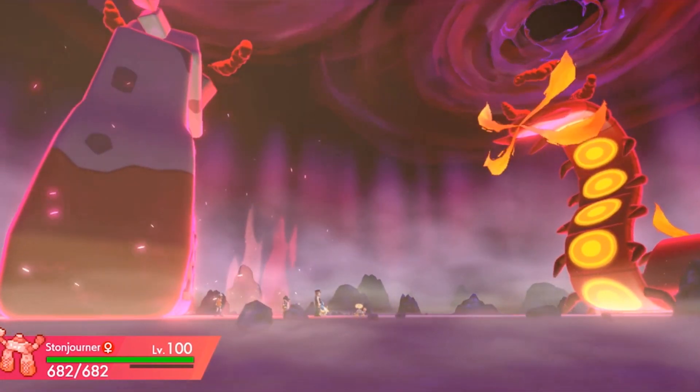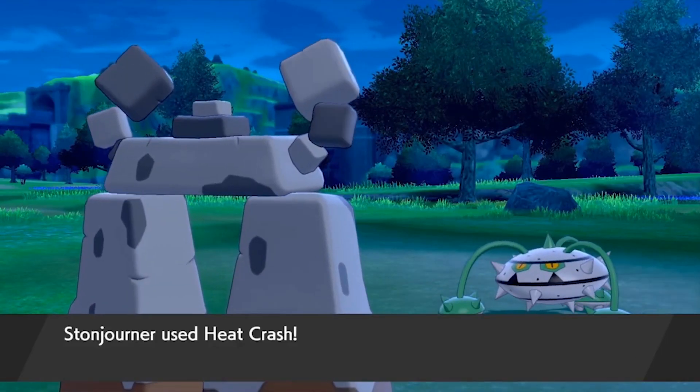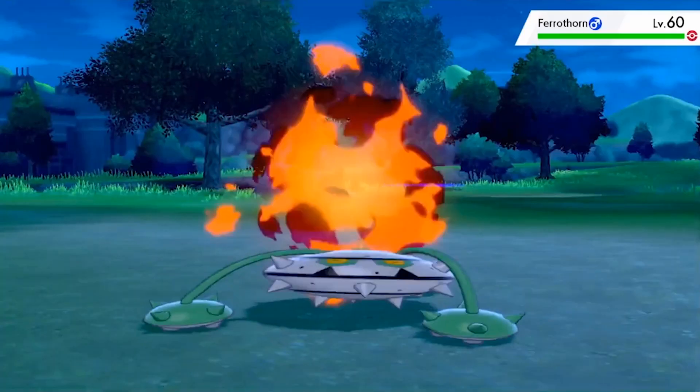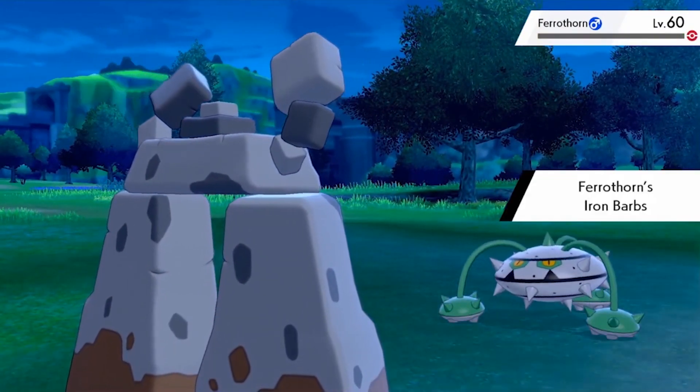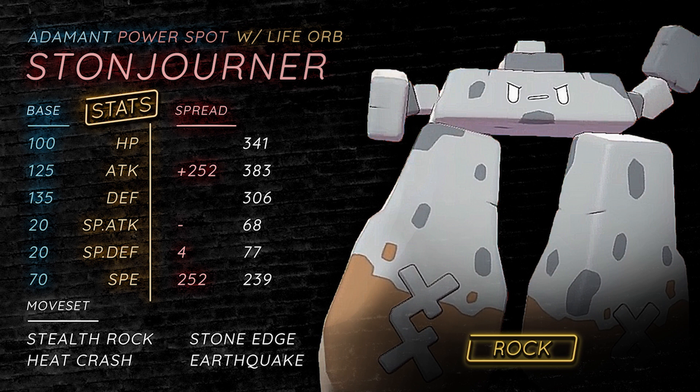I've actually found success with Stonejourner in max raids, though that's more in-game than competitive. A really cool thing people don't know is that it learns Heat Crash, which is based on weight — this Pokemon weighs almost 1200 pounds. For example, Heat Crash versus a physically defensive max Defense max HP Ferrothorn does 100% minimum with an Adamant Life Orb, because it's base 100 power coming off 125 Attack. Being pure Rock type also means it avoids a four-times weakness to Earthquake and can threaten Defoggers like Mandibuzz with a Life Orb Adamant STAB Stone Edge.